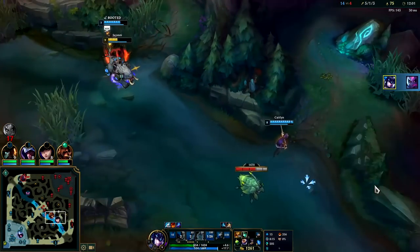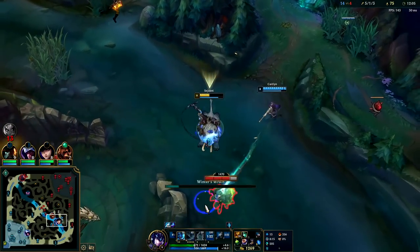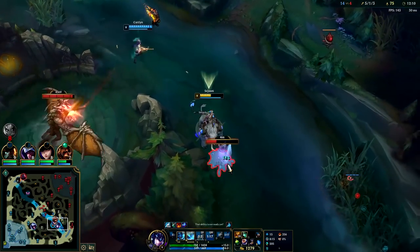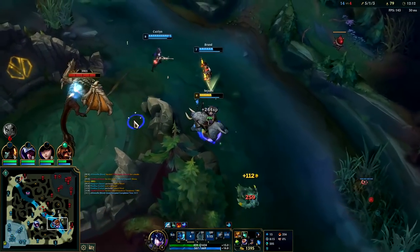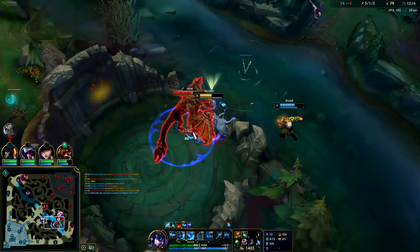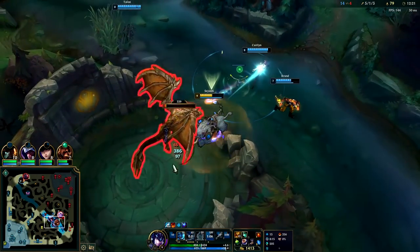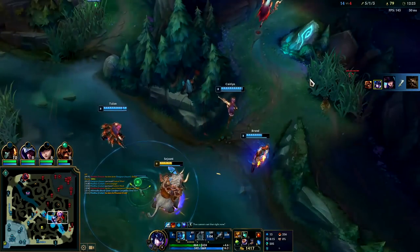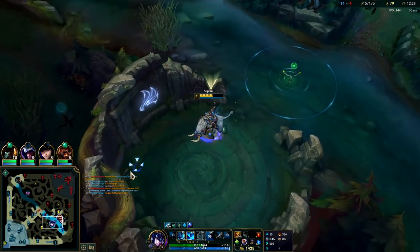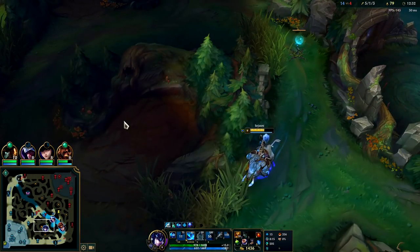I'm glad that was a Soraka not a Brand — if they had Brand I would have died there from the damage. I'll help with drag. I'm going to hold on to my Q — it's a long cooldown — and my E's going to be doing so much damage to this objective anyway, no reason to waste Q. There's a control ward there. I'm not too interested in this fight because I'm on all cooldowns — if my R was up I would stay, but I'm missing half health and R's on cooldown.